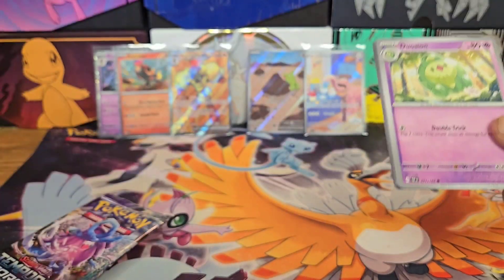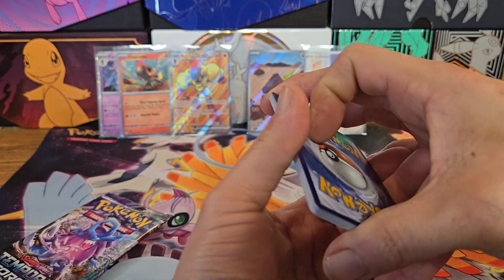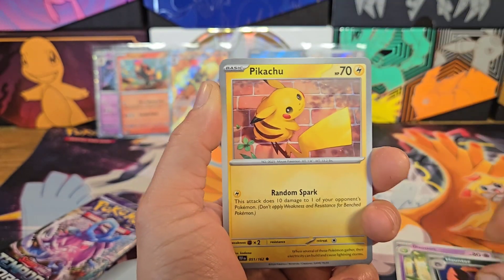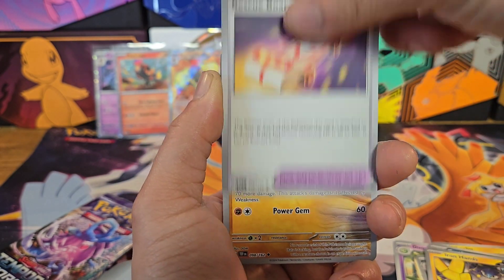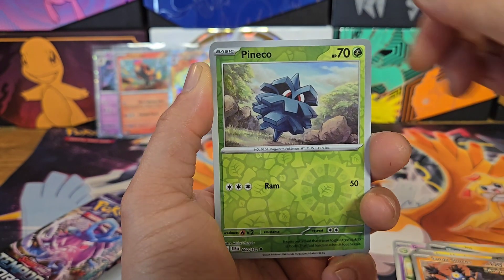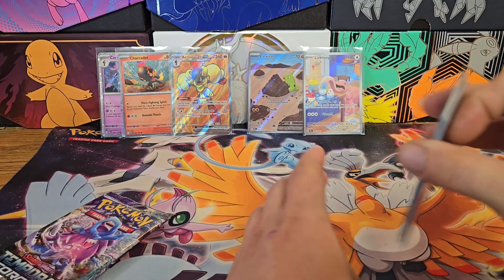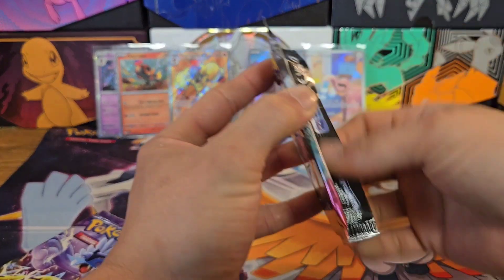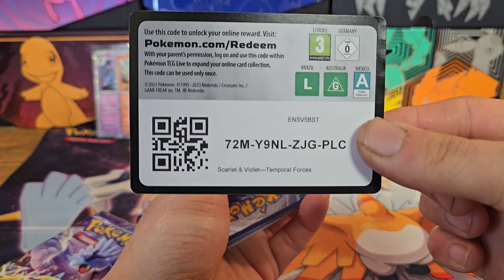Has anybody out there completed their Temporal Forces set yet? If you are a set completer - I'm not really a set completer, I'm a collector but I just collect what I can pull. Ghastly, Iron Hands, a Rescue Board, Sandy Shocks, Pineco, Croconaw, and Iron Valiant. These sets nowadays are getting so big it's almost too hard to complete full sets. It's easier to just pull what you can and trade for what you want.